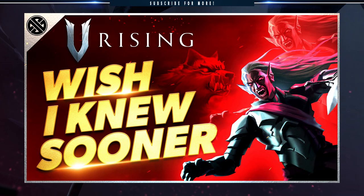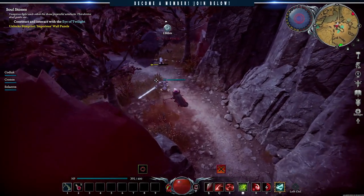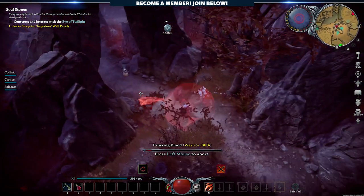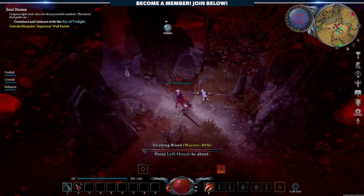We've seen the question a ton on our 'Wish I Knew Sooner' Tips and Tricks video — a great place to start if you're relatively new to the game or genre. The question is: how do I replenish the blood that I already have? The short answer is you can't, unless you have a prisoner with the blood type and quality that you want.